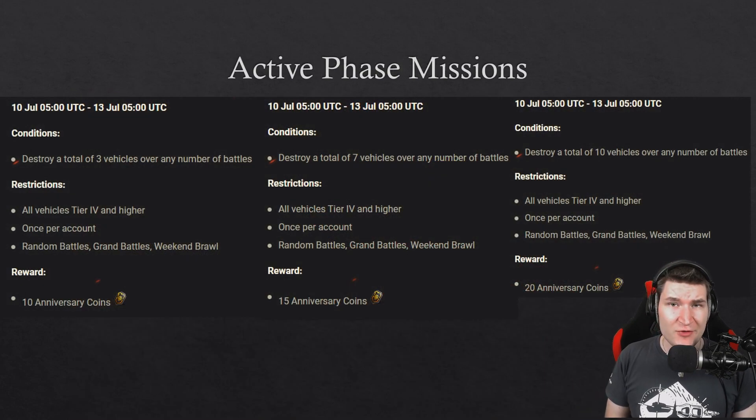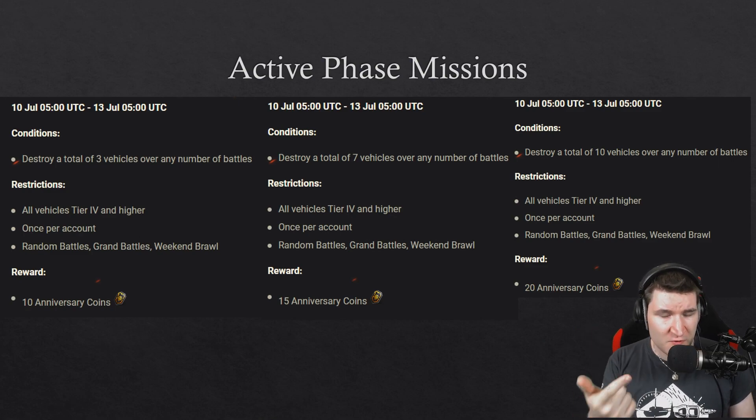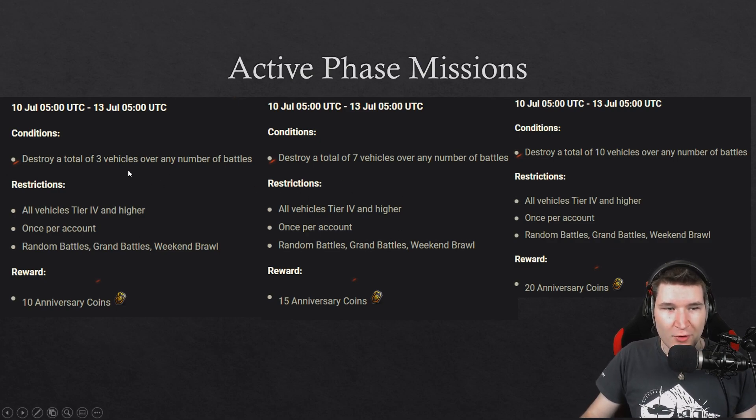The active phase literally just takes Friday, Saturday, and Sunday. The first mission set is to destroy 3, then 7, then 10 vehicles — cumulatively, so 20 tanks total. That shouldn't be too hard, and you can do it in the Brawl mode.